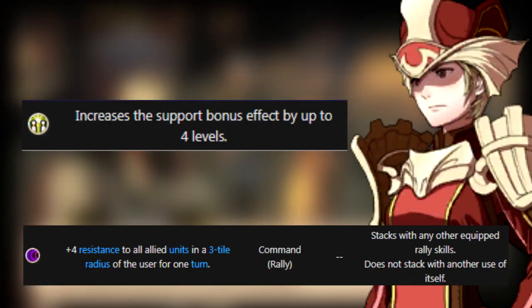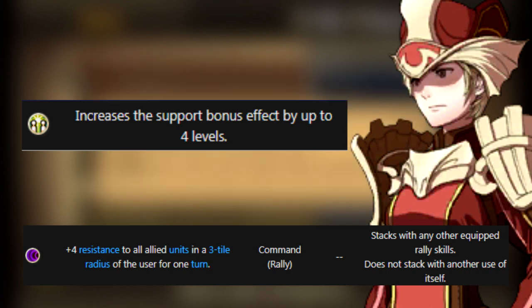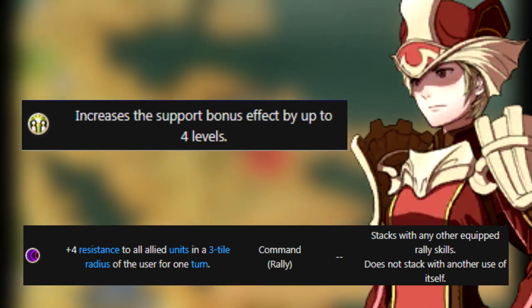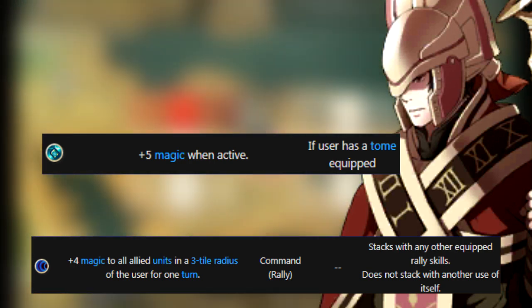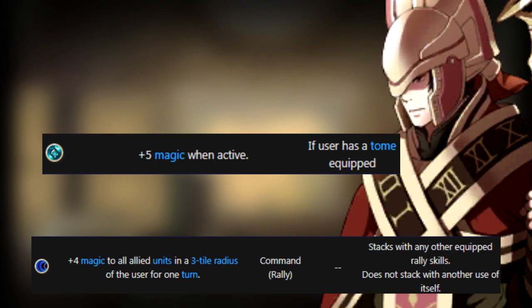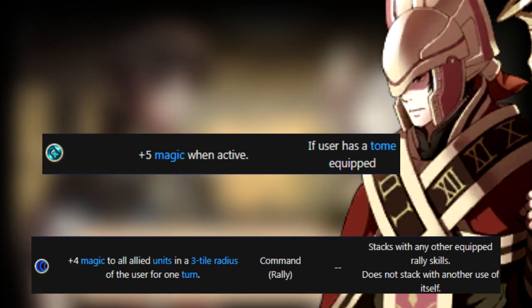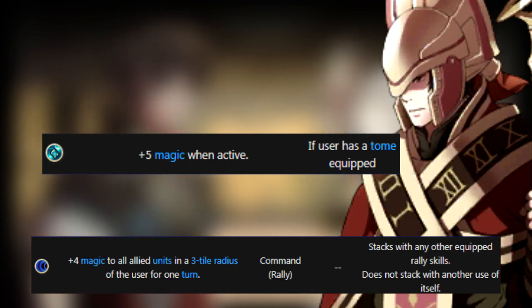The parallel is the female-exclusive Valkyrie. They fight with tomes, which is honestly better for them since they're already leaning into their magic stat line for healing. Their skills are Rally Resistance and another top-tier support skill, Dual Support Plus — this skill boosts your support bonuses even further by up to 4 levels, so you can imagine how helpful this is with S Support partners. Also, there are some male child units who can't get the broken Galeforce skill, so this is a fine alternative if they can get it.